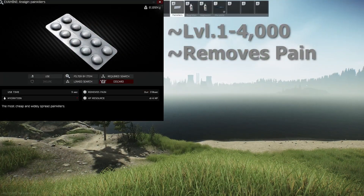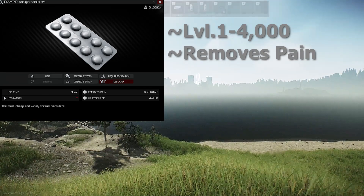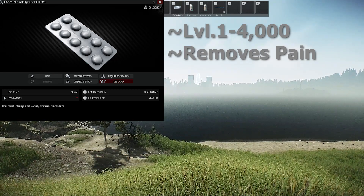For the painkillers, we have the Analgin Painkillers, which can be bought at level 1 Therapist for 4,000. It has a use time of 3 seconds, has 4 uses, and lasts for 170 seconds with minus 7 hydration.